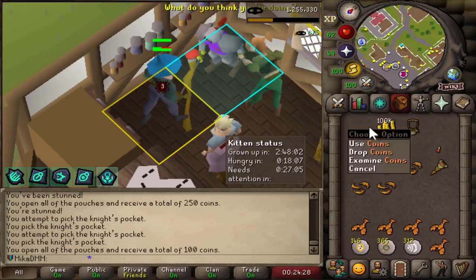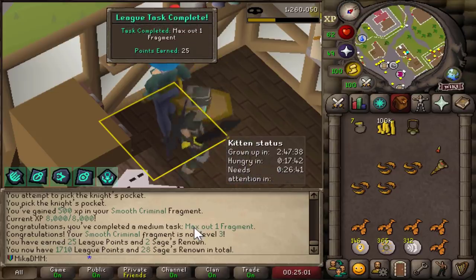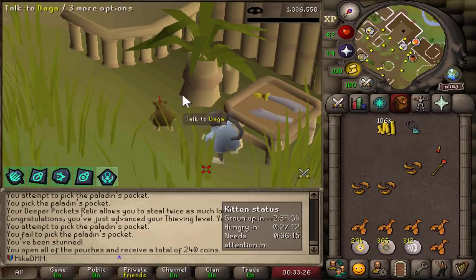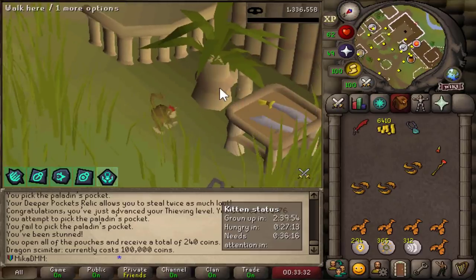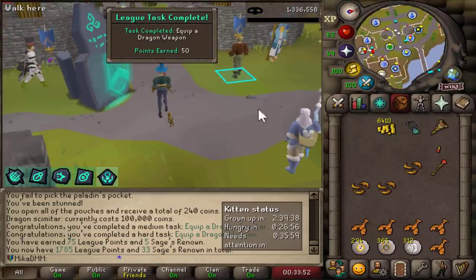There it is — the white cash stack. We can now afford a dragon scimitar. Smooth Criminal is maxed out. 500 XP in Deeper Pockets. Finally — it took us a while but there it is, the very first dragon scimitar on the account. This is beautiful — bunch of sages renounced for that. Dragon weapon!